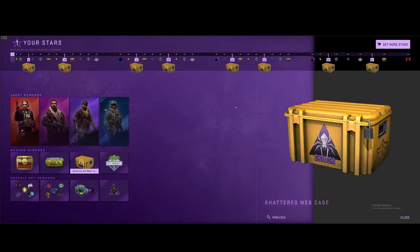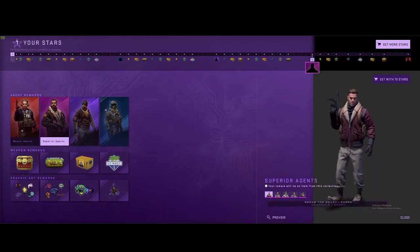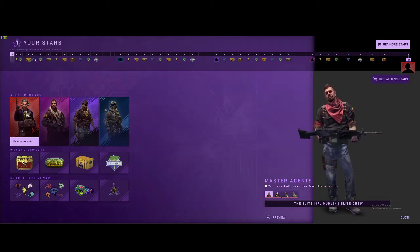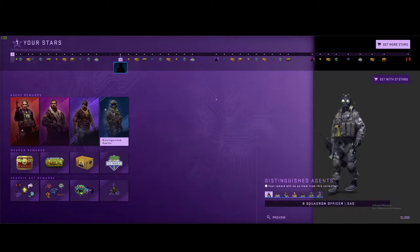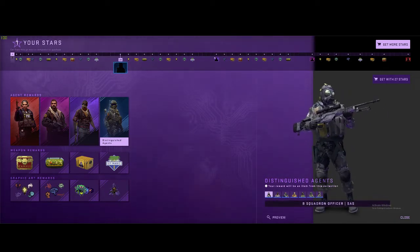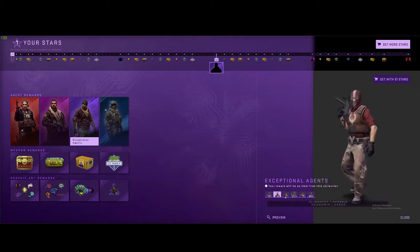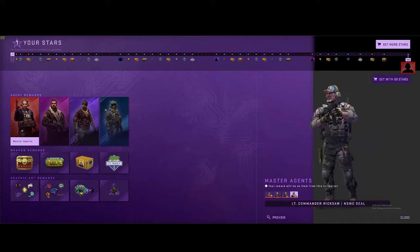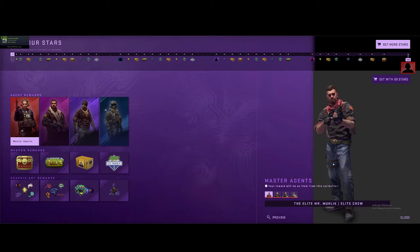We'll get eight cases out of this and do eight case openings to see how it goes. We'll also see which new operators or agents you get with this progression. Each time you progress through the battle pass, at tier 28 you'll get a distinguished agent, at tier 52 you'll get an exceptional agent which is like a purple, at tier 76 you'll get a pink, and at tier 100 you'll get a red. It could be any of the above — I'm not sure, I haven't actually seen anyone do this.